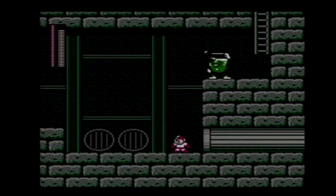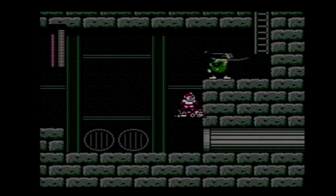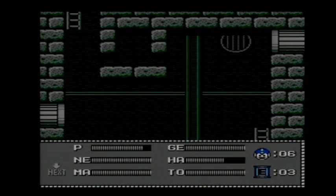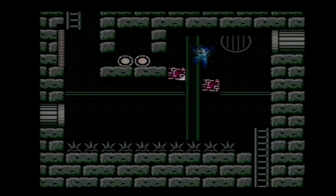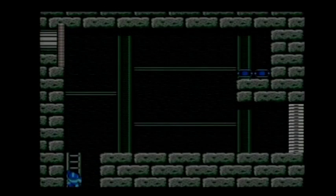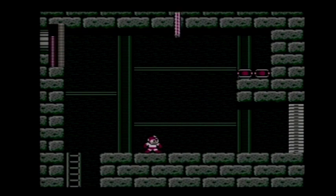I'm going to get out the Rush Jet and not the Rush Coil, just to be safe. Make sure when you get out Rush — regardless of which one it is, whether it's Rush Coil, Rush Marine, or Rush Jet — make sure you're not standing by the wall, otherwise Rush will just teleport right there and leave or fall down, just like in the other Mega Man games. Be cautious of that. Oh, two free weapon energies — this should be enough.